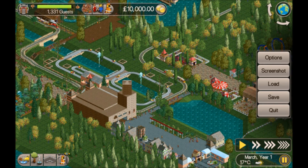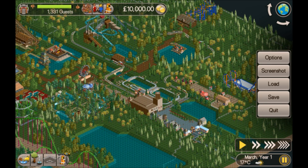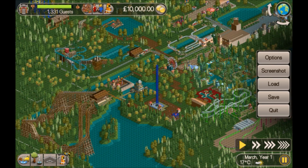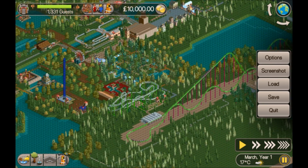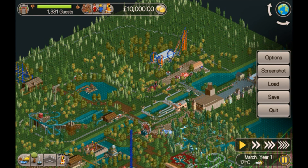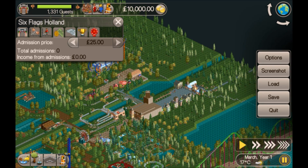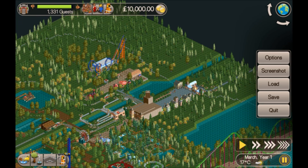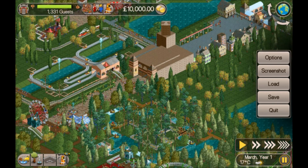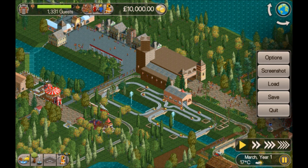We've already got the outline of the park. I'm not familiar with any of the Six Flags parks, so I won't be able to fill in any blanks — I'll just be making my own rides as I see fit. We are charging for admission, so I think the first thing I'm going to do is put this up to 40; we can review that later but I think that's always a fair amount to start with.